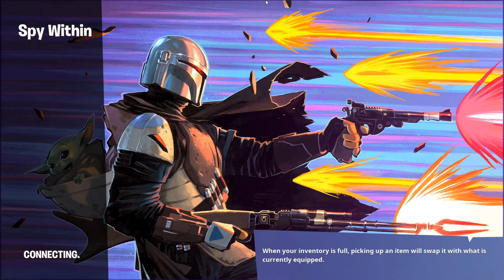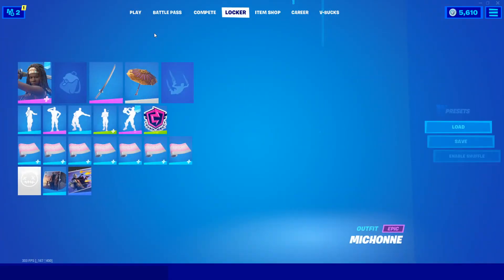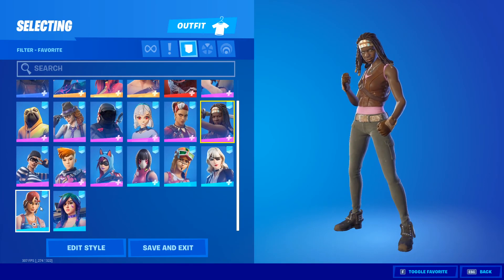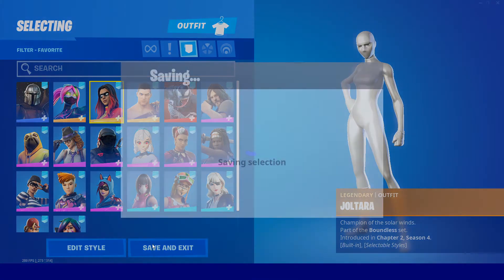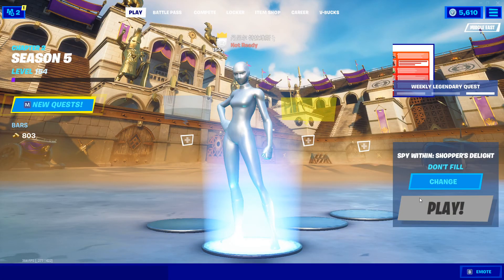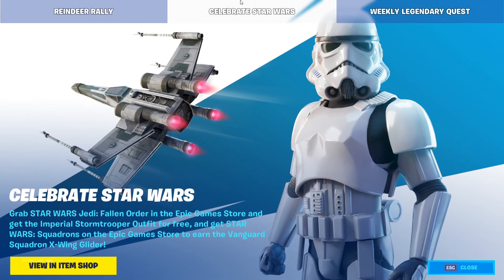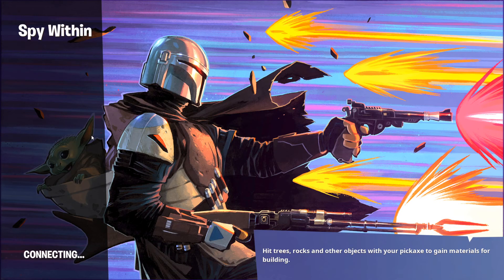I can't believe we got spy the first round. Okay, I'm going to quickly change skin. Also, there's a weekly legendary quest — get Star Wars Jedi: Fallen Order on the Epic Games Store and get the Imperial Solar fit for free.